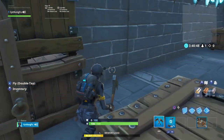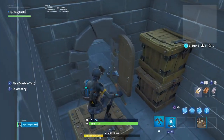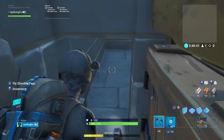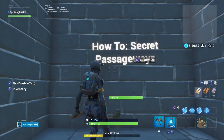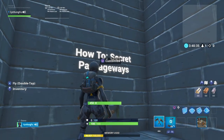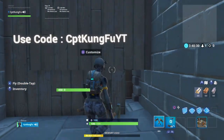For example, if you come here and you want to know how to escape this corridor, well if you jump up here, hidden by the boxes and the door is a little hole through the wall that you can just crouch through. This tutorial will be on how to make secret passageways. And don't forget to use code CPTKUNGFUYT in the Fortnite item shop.